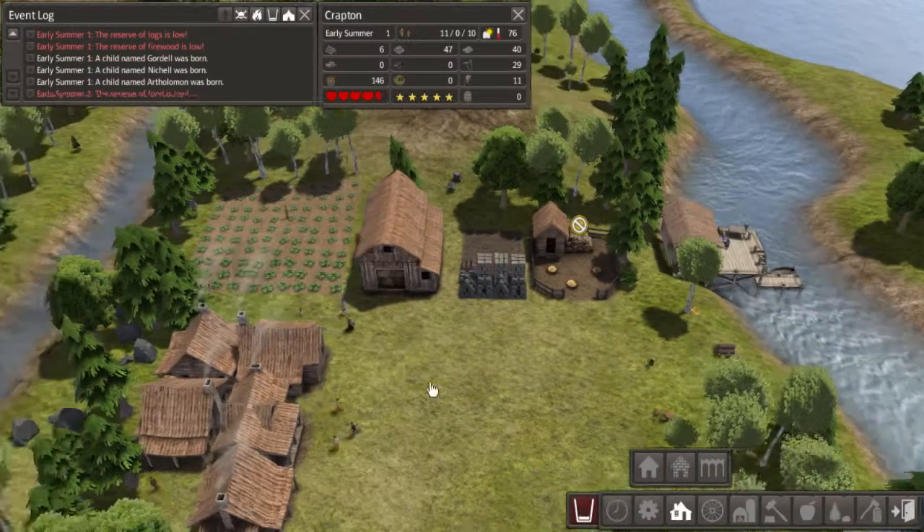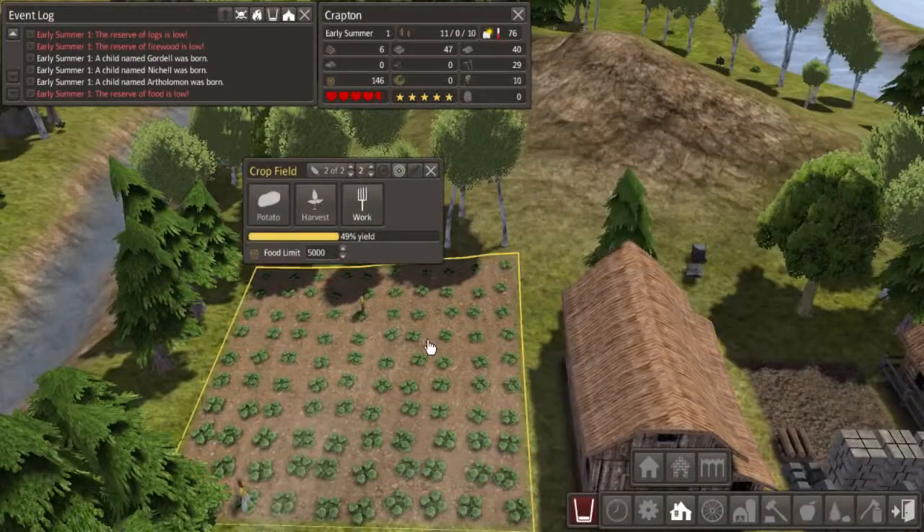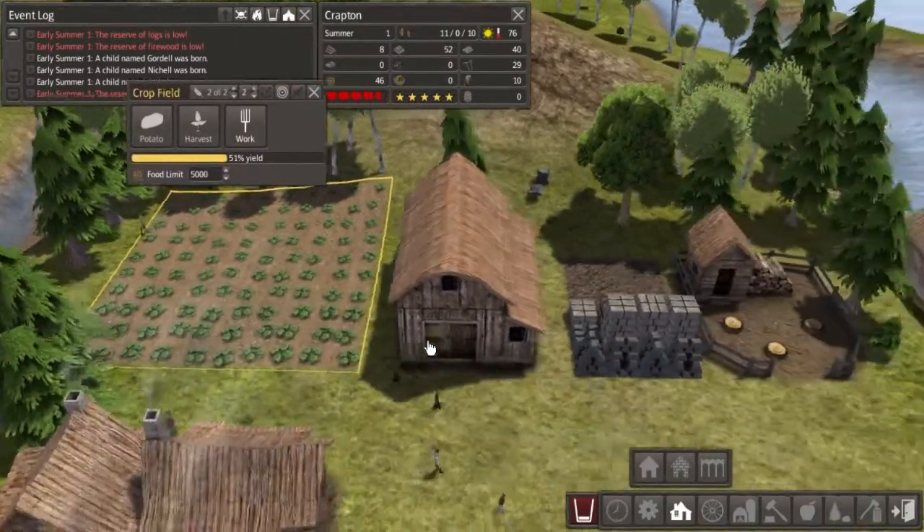The reserve of food is low. We are down to 146 potatoes and this yield is very low — it's only 50% so far.